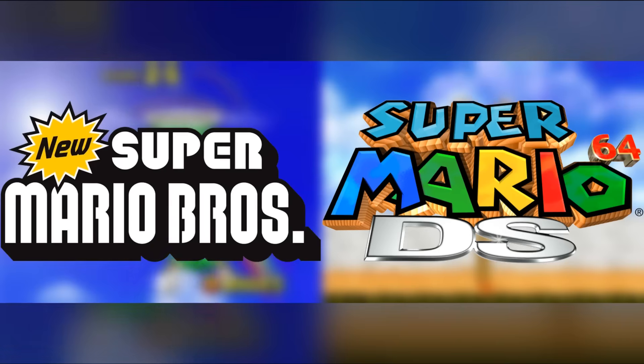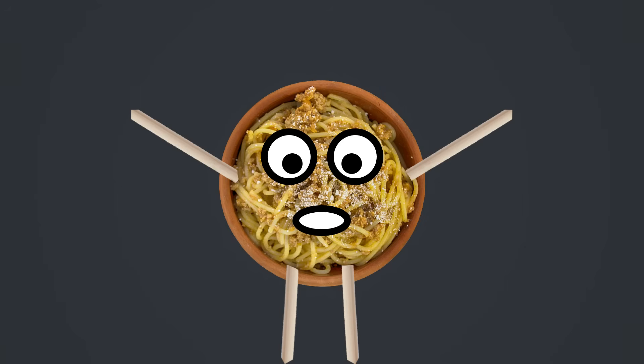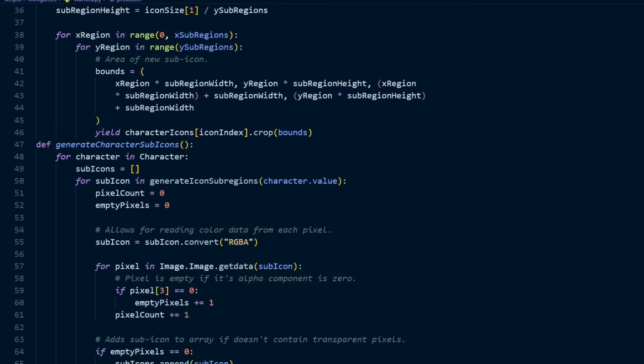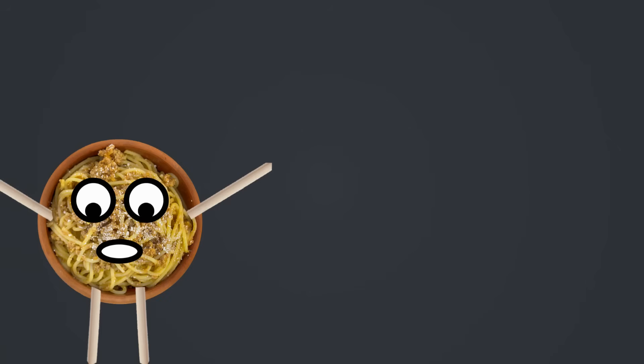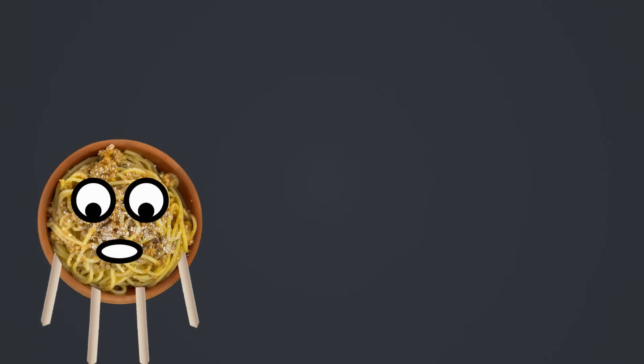New Super Mario Bros. and Super Mario 64 DS are two Nintendo DS games that have some amazing minigames. In my last video, I wrote a Python program to automatically play a minigame called Wanted. You guys liked it, and because of democracy, I'm going to be automating more minigames in this video. So let's get started.